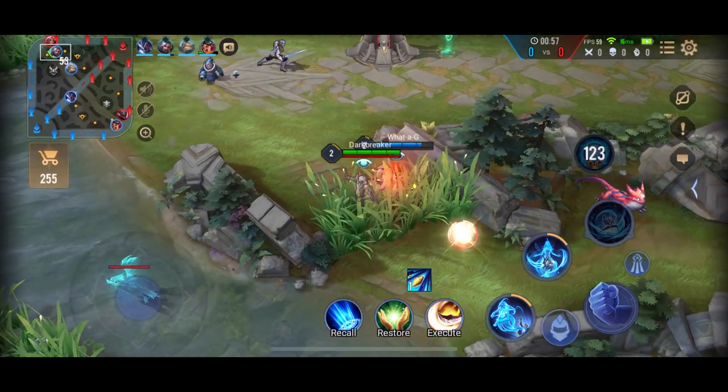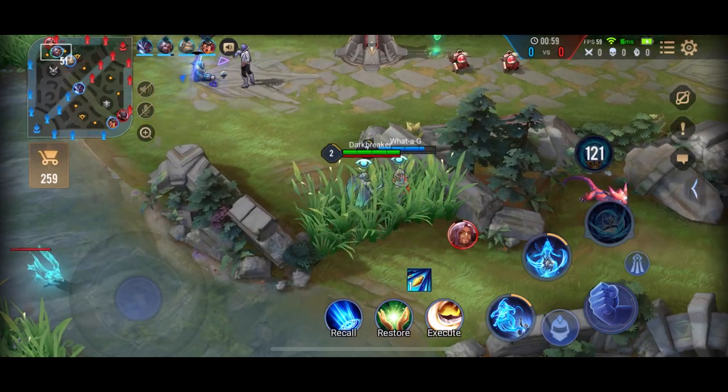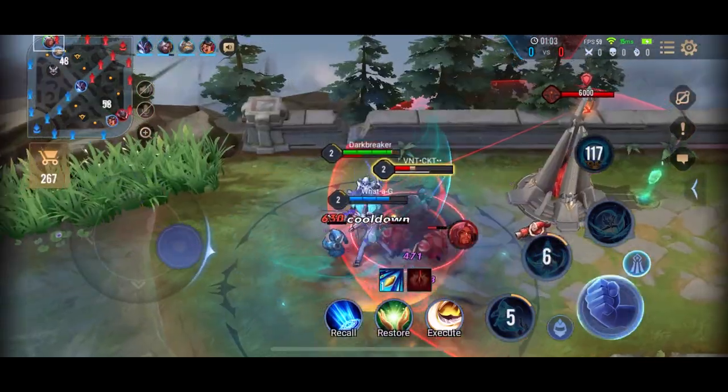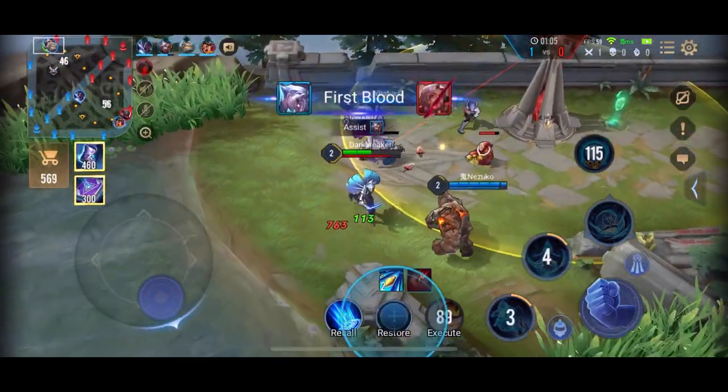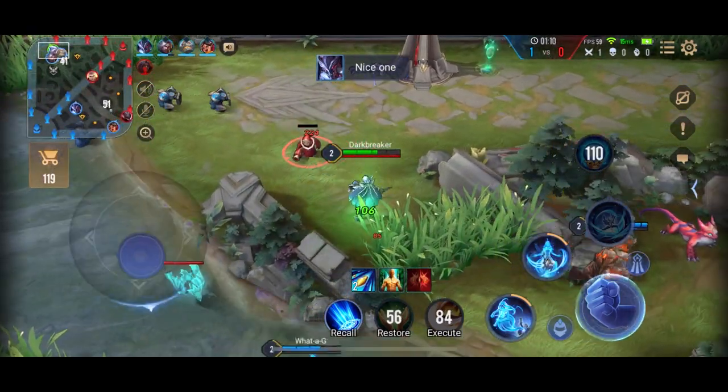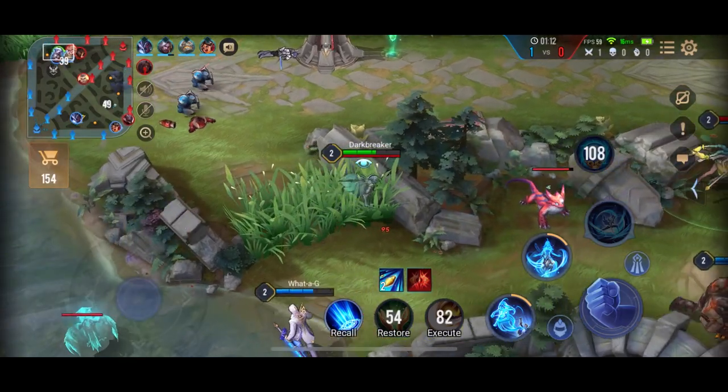In the early game, Pain is one of the best gankers. The Richter missed his double dash, but we still managed to get the kill. That's not too bad. Vechos is clearing - I think he cleared the midlane just there.